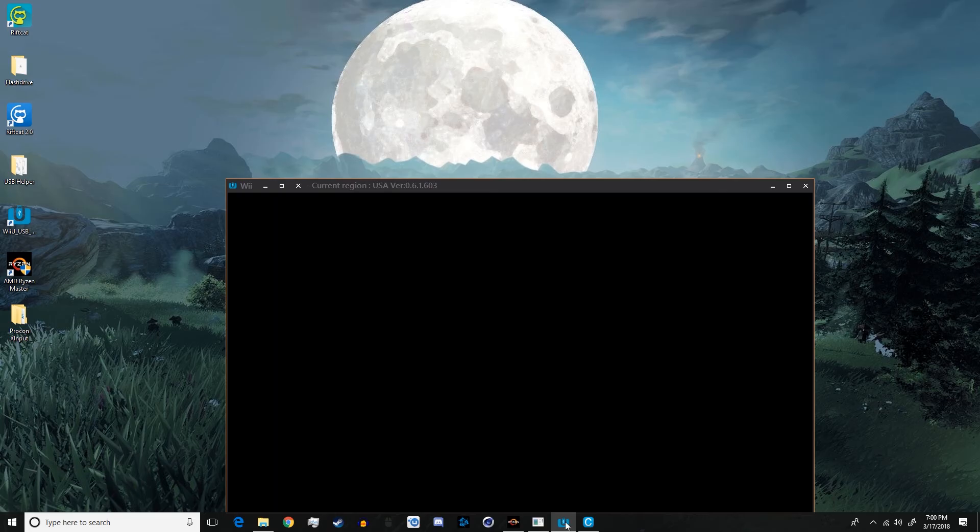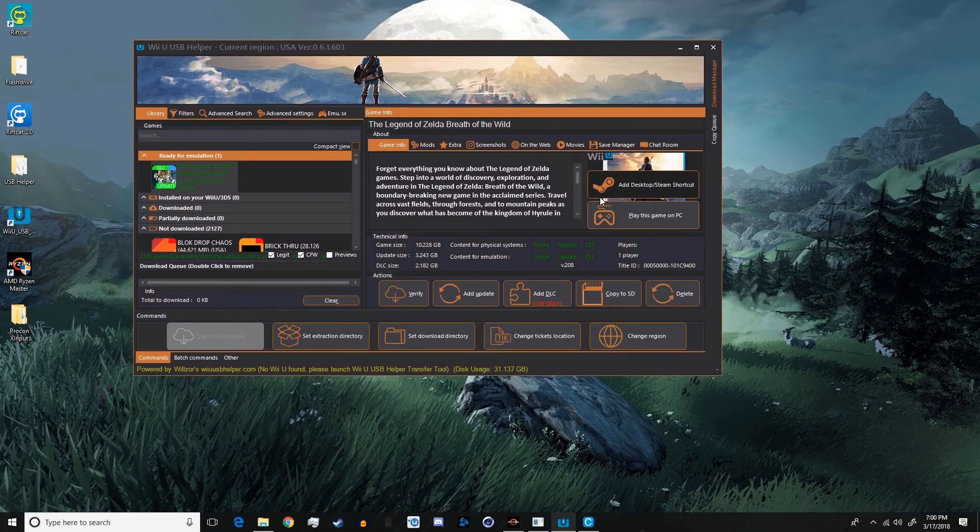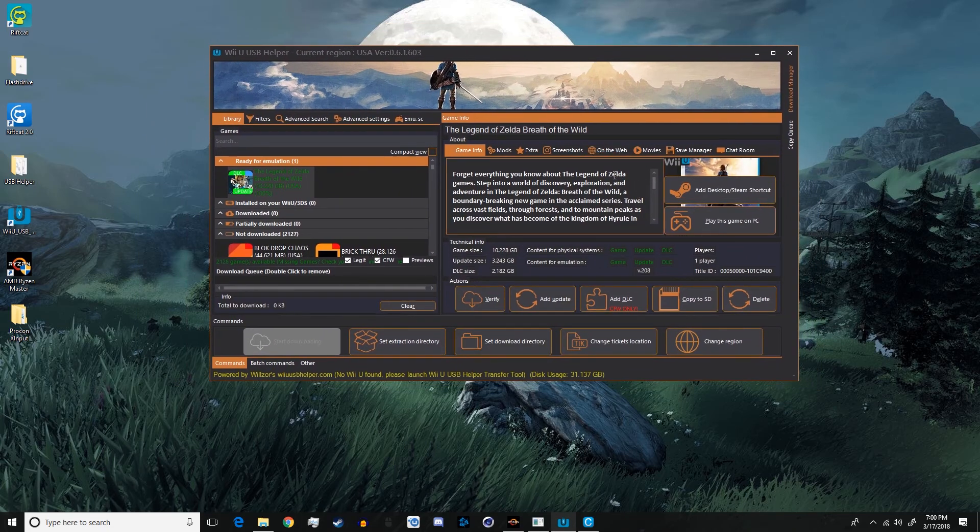First off, I recommend downloading Cemu from the website and then getting Wii U USB Helper, because this will help you download the games, DLC, and stuff. I would also recommend buying the actual game before you do this, because it is illegal to not own the game — it's basically just piracy. I would buy the game even if you don't have the system, but I also think you should buy the system; the Switch is pretty good.